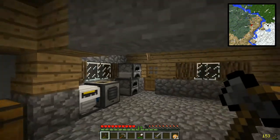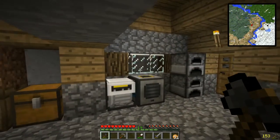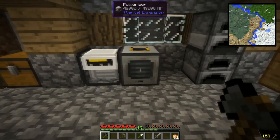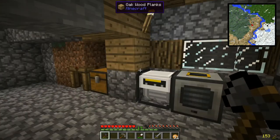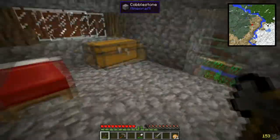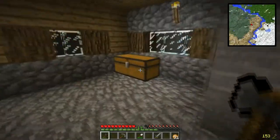Hey guys, Cruz here, welcome back to TPPI or Test Pack Please Ignore. In the last episode we went ahead and built a culinary generator and a pulverizer, and I went ahead and went over to our other house and brought all of our stuff over here, so now we have everything we need right here.